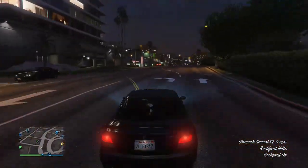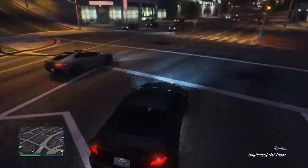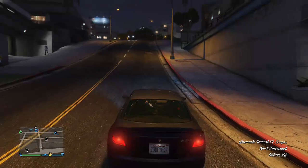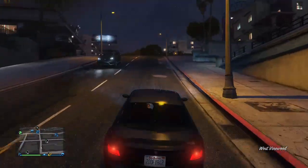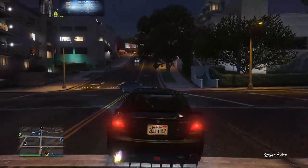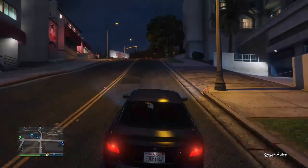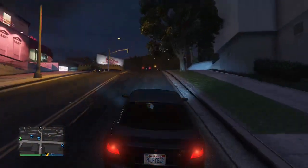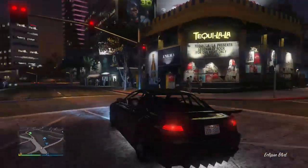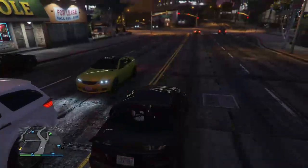You're going to want to follow the same exact path that I go, because if you follow this it's way more likely that you'll get one. Drive to the bottom of this hill right here and slowly drive up it, like you're an NPC. Then slowly drive up this next hill and right off to the left up here is where they'll spawn in. Take this turn like you're a streetcar, and right in this line of traffic you should get one.